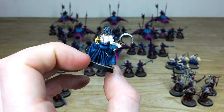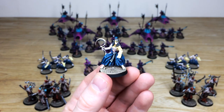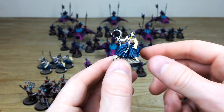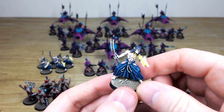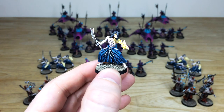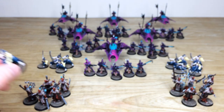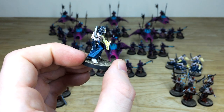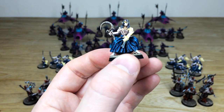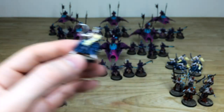Then we have the Mandrakes — cool models, obviously Finecast miniatures which have lasted the test of time. You can see that lovely yellow ethereal glow coming off of the arm there, very pale, with blue cloth work all done. Pulling forward a few more — another Mandrake here with a cleaver, and similar poses from the other squad. There's lovely attention to detail on the chest, scars and tattoos, plus nice subtle highlighting on the cloak.